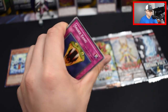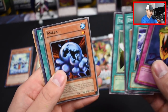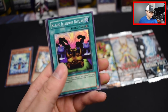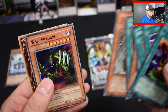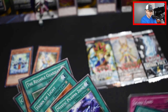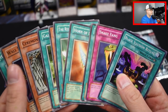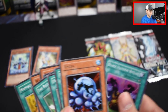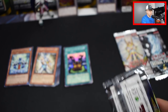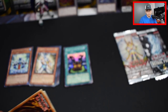We got a little mismatch package. We have Snake Fang, Mystic Plasma Zone, Horn of Light, The Reliable Guardian, Amoeba — and we got a super rare Black Illusion Ritual! Nice! Also Gaia Power, Ceremonial Bell, Wall Shadow, and what looks like a backwards card — one, two, three, four, five, six, seven, eight, nine, ten — so that was a bonus card! Supposed to be nine cards per pack, we got ten, so that's technically a misprint or error pack. But we did get a super rare, which is dope!